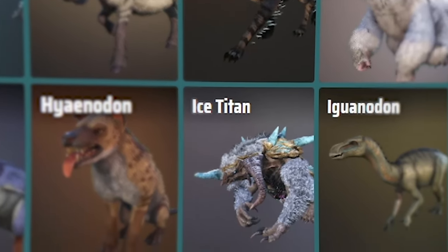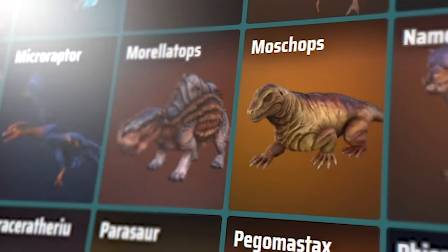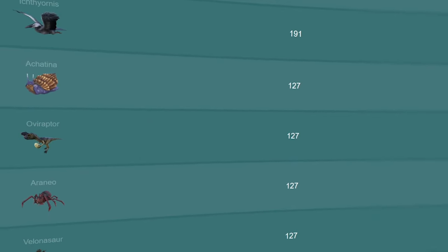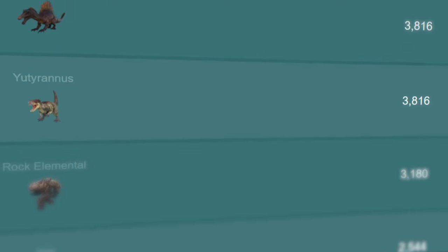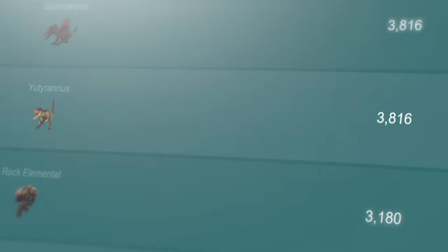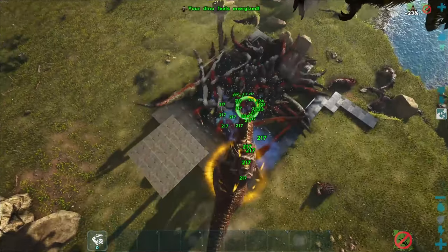With the vast array of dinosaurs in Ark, it can be challenging to determine which one is the best for farming. By using Dododex as a resource, we can discover how much experience each dinosaur provides when killed. After careful consideration, I've chosen the Euteranus, which at level 150 provides 3,816 experience per kill on a 1x XP multiplier. With an abundant number of Euteranuses, leveling up becomes extremely easy.